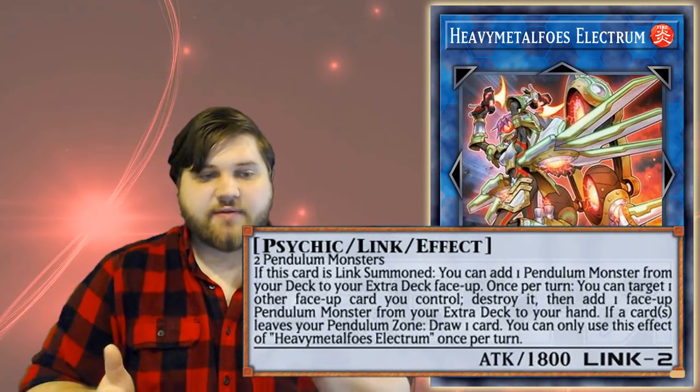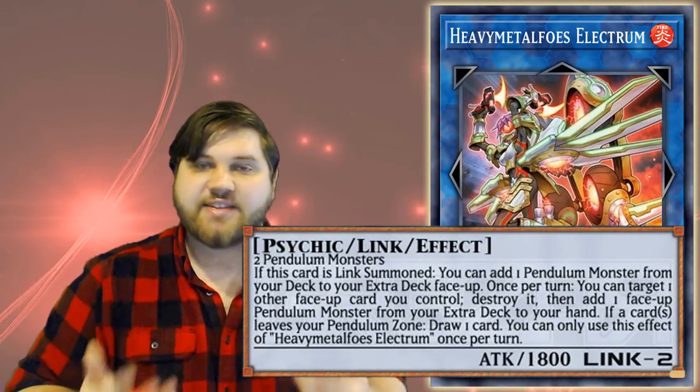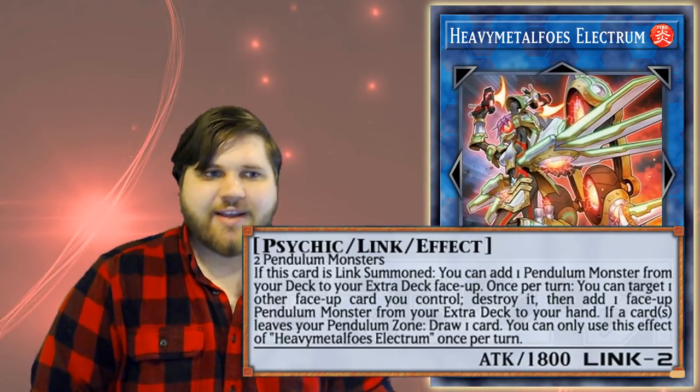The effects that Heavy Metal Foes Electrum has: first effect — if this card is Link Summoned, you can add one pendulum monster from your deck to your extra deck face up. A Zephyr Aft type card — very neat. Something you can just Link Summon.